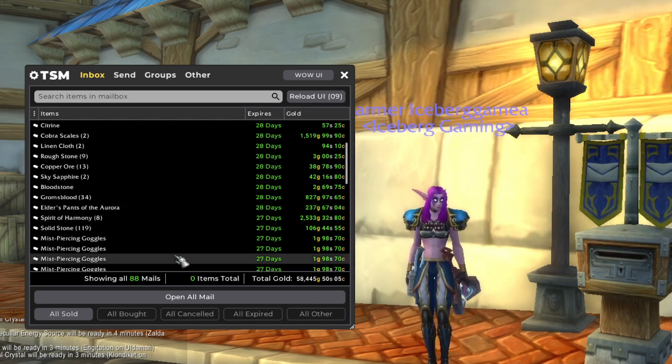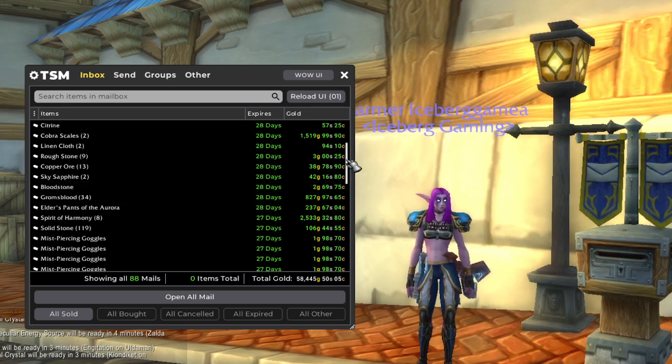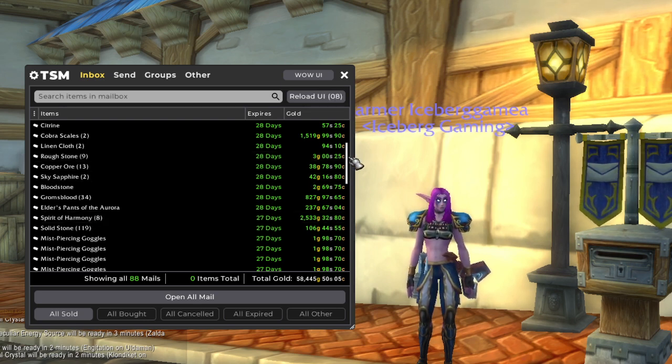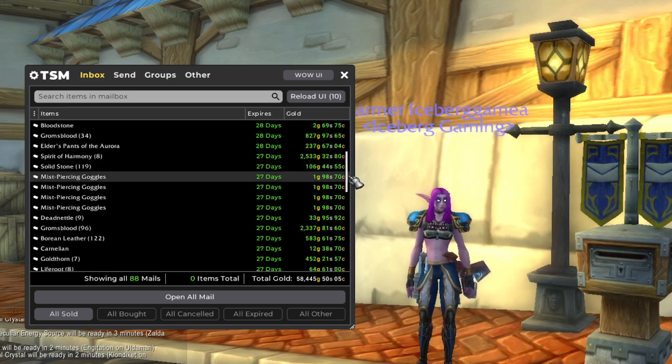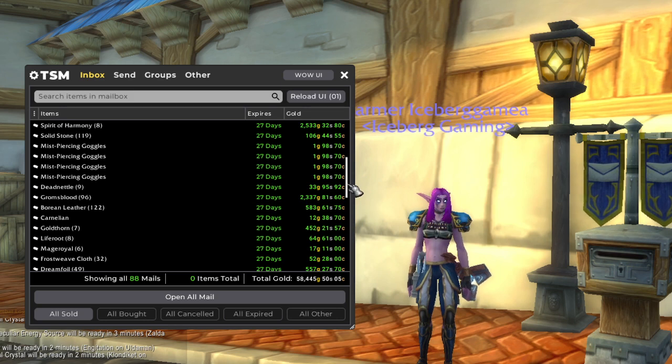All the farms I do will be in the description, and I will put the ones of note up in the top right. We also have some Spirit of Harmony — I've gone back to my Heart of Fear Farm. That's one of the first videos towards the beginning of my channel, for Raw Gold and Spirits of Harmony in the Heart of Fear. We also had some sales from our engineering level up again. Grom's Blood is also from that Wildvine Farm, and the Borean Leather is from Leveling Northrend Skinning.